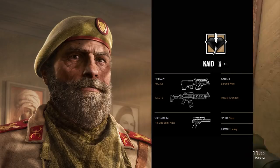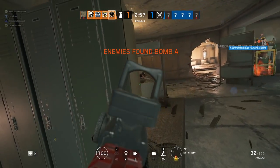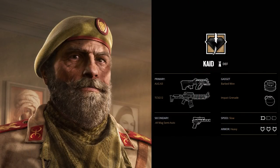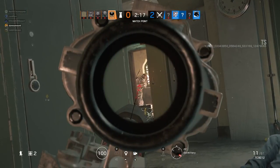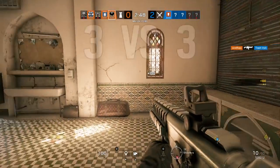His loadout is the AUG A3. This is a pretty good SMG because the recoil is quite easy to control. It's not got the best damage or anything like that, but it's certainly a nice weapon to use. However, his Slug-firing Shotgun might be your top pick — this can be fitted with an ACOG, making it very powerful for a defender to have.